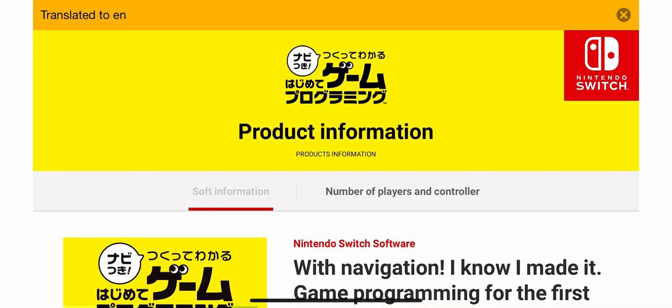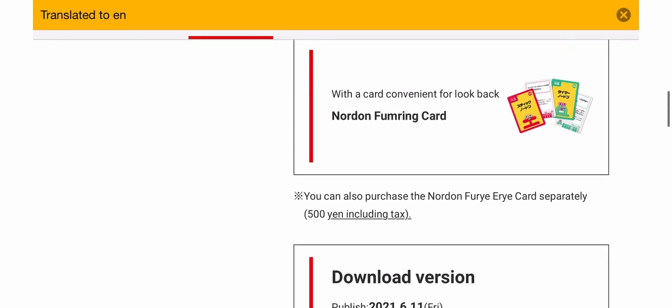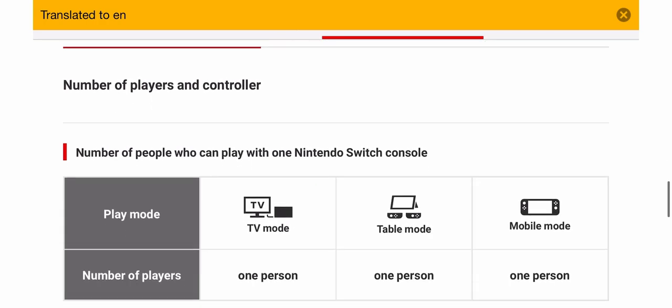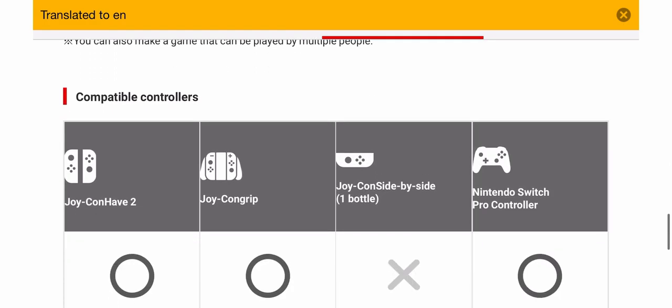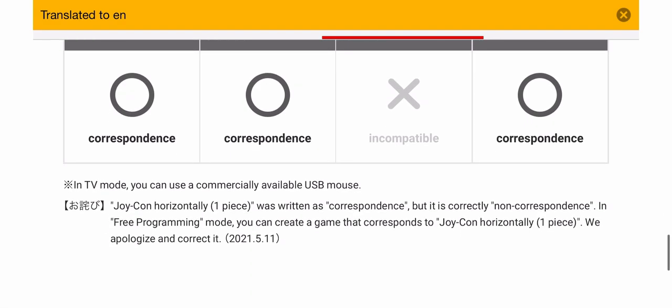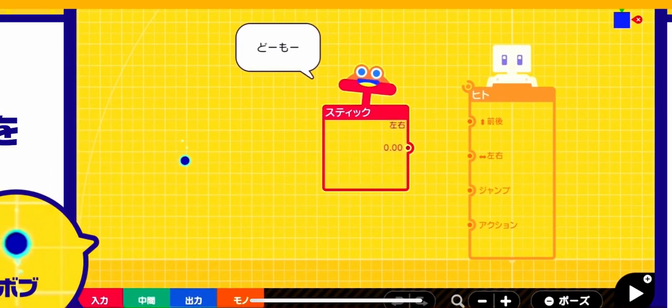The first thing I wanted to talk about was the Switch Pro Controller — confirmed by me to work on Game Builder Garage. How did I confirm this? I've been digging on the Japanese website and came across a link that details the various modes Game Builder Garage will support, including controllers. You can see it right there: Nintendo Switch Pro Controller. Awesome.